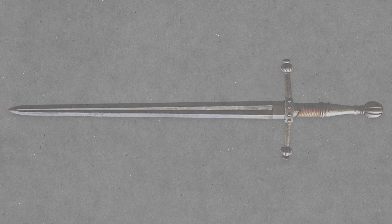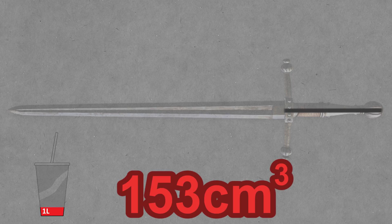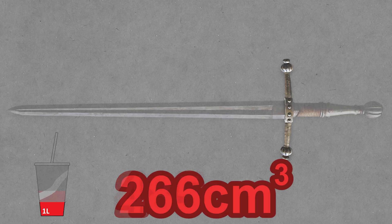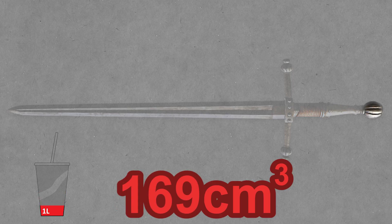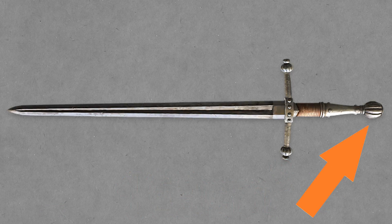But we still can't calculate the weight because that's just the blade. We have the tang, the guard, the handle, and the pommel to calculate still, and they don't look light. The tang would probably be about 153 centimeters cubed. The guard is about 266 centimeters cubed. The wooden handle is about 638 centimeters cubed, but we can subtract the tang from that because it runs through it, giving us 485 centimeters cubed for the handle. And finally, the pommel is about 169 centimeters cubed. Now historically the pommel would have been hollow to save on weight, but considering they made the blade an inch and a half thick, I don't think weight was really a consideration here.